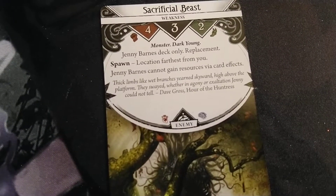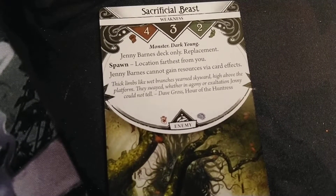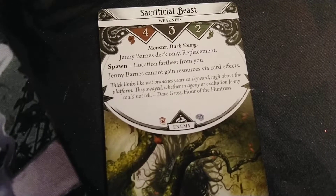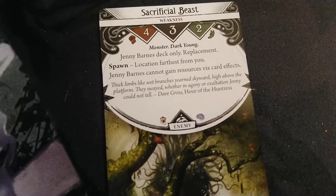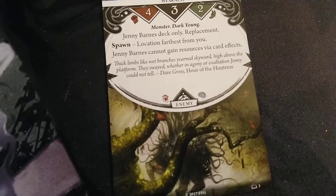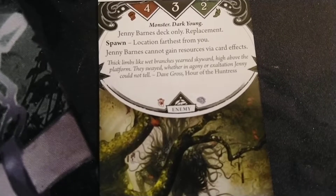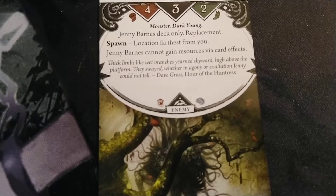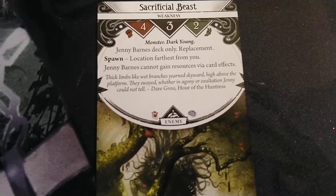So I guess this is something you want near the beginning of the game and then swap it out later. Now, her weakness is Sacrificial Beast — Monster, Dark, Young. Four fight, three health, and two feet movement. Her deck only, spawn location farthest from you. Well, that is so much more helpful than other cards you can get. But cannot gain resources via card effects — that sucks, because that's her main gimmick.